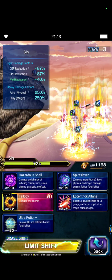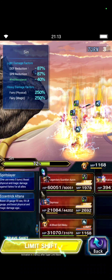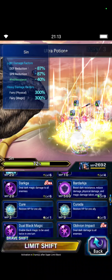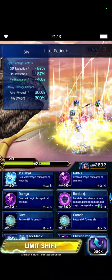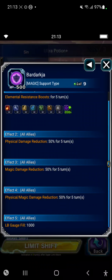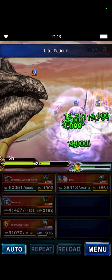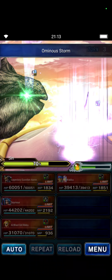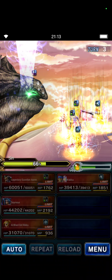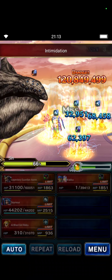Aaron can do three times Omnious Storm for a little bit of chip damage. But first, let's use Eccentric for the Fairy Killer, and two times Ultra Potion to heal up Seymour. Seymour will use his dark abilities for a little bit more mitigation, and Aaron will chip a little bit of damage.